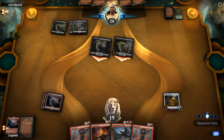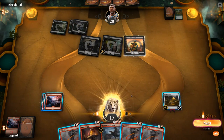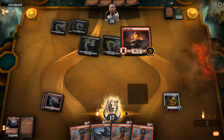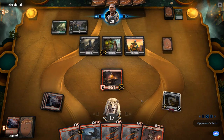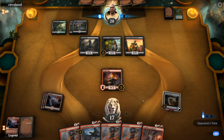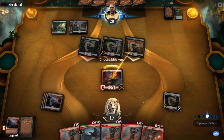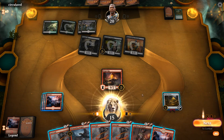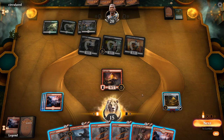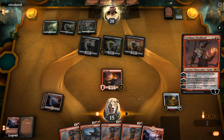The opponent hits us for 2 down to 17, then plays Reassembling Skeleton. We play Dragon Egg and draw with Dragon's Horde in the main phase in case we hit a land. We draw Sarkhan, not bad. We draw again and find more Lava Coils. The opponent plays another tapped Overgrown Tomb. We have a land now for Demanding Dragon, though it's awkward with Stitcher's Supplier ready to be sacrificed. We play Sarkhan and use the plus ability discarding a Lava Coil to draw.